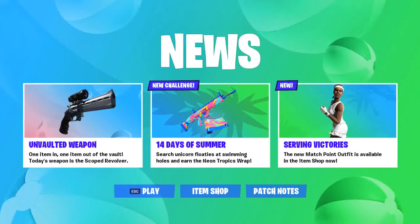Hey guys, welcome back to another video today on the Item Shop update. Hope you enjoyed it. And also, as you can see, today's unvaulted weapon is the Scoped Revolver.